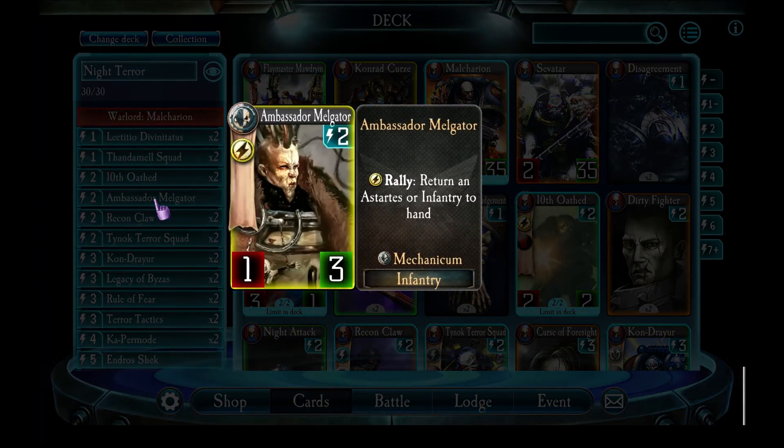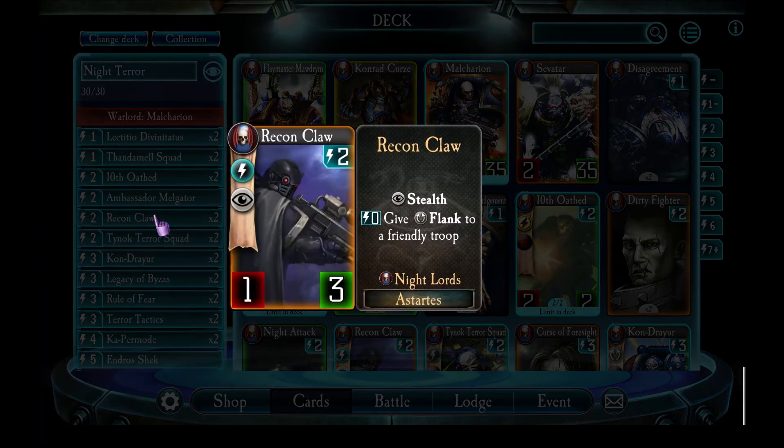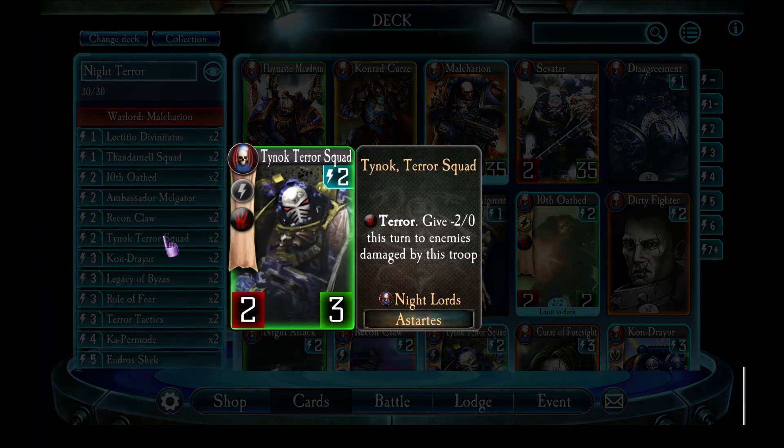Next, Ambassador Melgatar - the first of the legendaries we're going to see in this deck. He's just solid; he can basically force any infantry unit to get back off the board, which can clear a threat temporarily. Recon Claw is a cool little Night Lords unit - it's in here to help my units attack the enemy units in the turn that I play them. Tynok Terror Squad: the main reason I have these guys is they're cheap, and when I buff them they become a pretty handy unit.